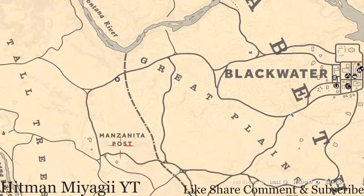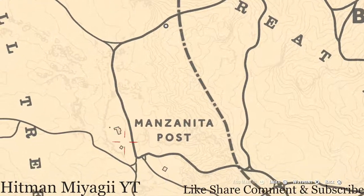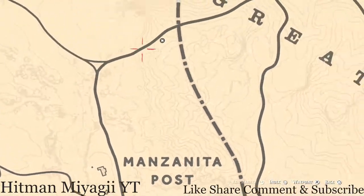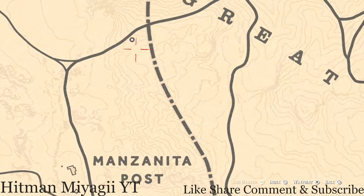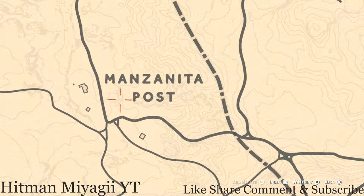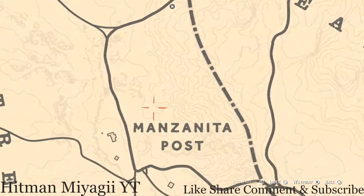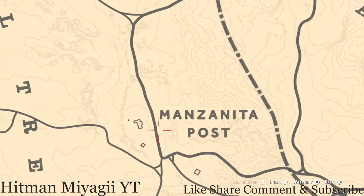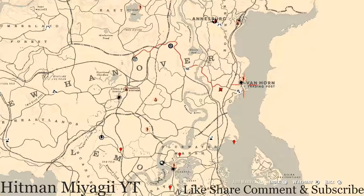How I personally get to her is I simply fast travel to Manzanita Post, which should put you around in this area. When I do spawn, I just run up and around to her location, which is basically a straight shot — or you can go through the trees and go over here. Either way you can go right to her; she's right there from the fast travel, which should put you right outside this house.